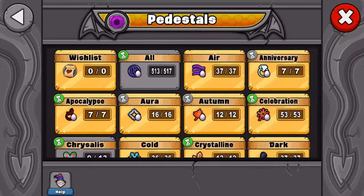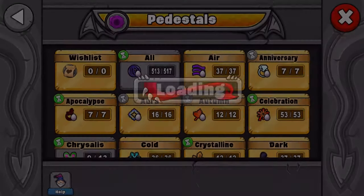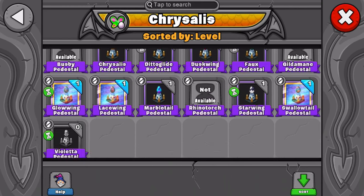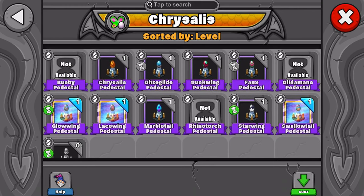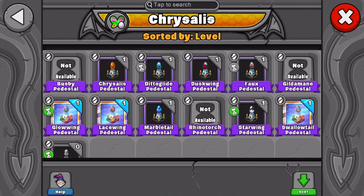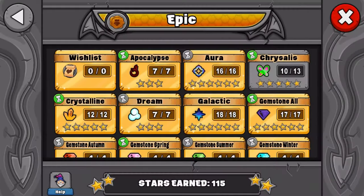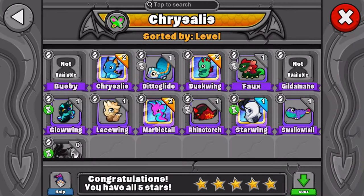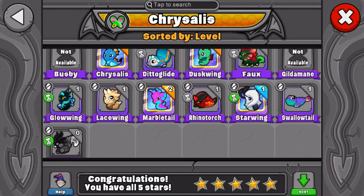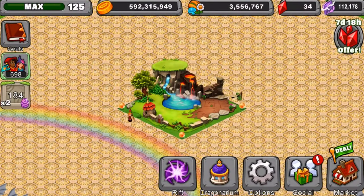The only thing I'm missing from the event now are a few of the pedestals. We're going to go in here and show you guys which pedestals I'm missing. I'm missing four pedestals and only three dragons from the event. So I'm working on getting the rest of the stuff — we'll probably have everything by the time the event is over. That's kind of the goal, and we probably will.